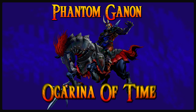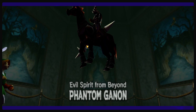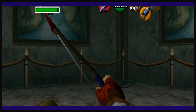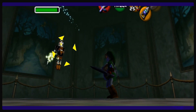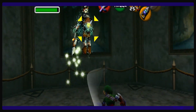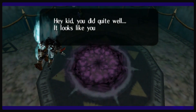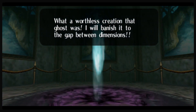Phantom Ganon, Ocarina of Time. Not only is this fight a frightening one, it is also mechanically very unique. After making an appearance on his steed, Phantom Ganon enthusiastically enters one of the paintings. You soon find out there's a chance for him to come out of any of them. After a few hits with your trusty bow, he leaps out and starts shooting those funky magic tennis balls — hit it back and forth a few times until it stuns him to the ground. Once there, take a couple of good whacks. Repeat this until the whole fight is over. Ganon then speaks through the lifeless corpse, foreshadowing the biggest fight yet to come.